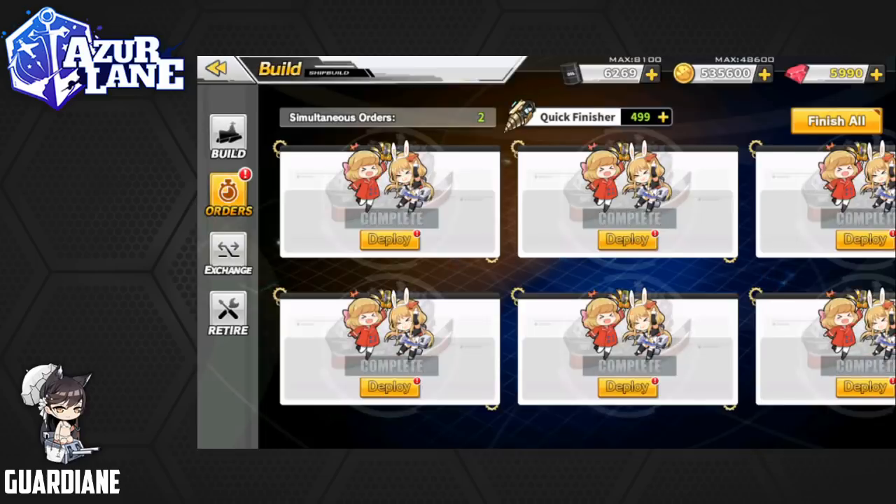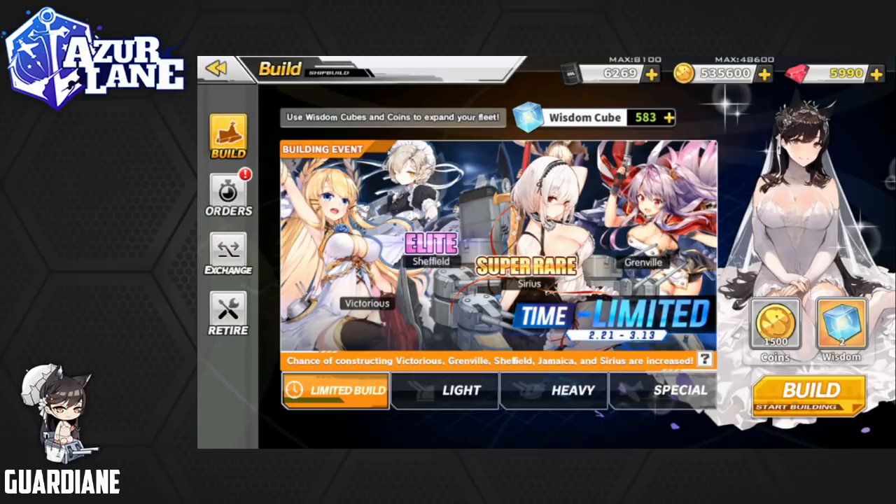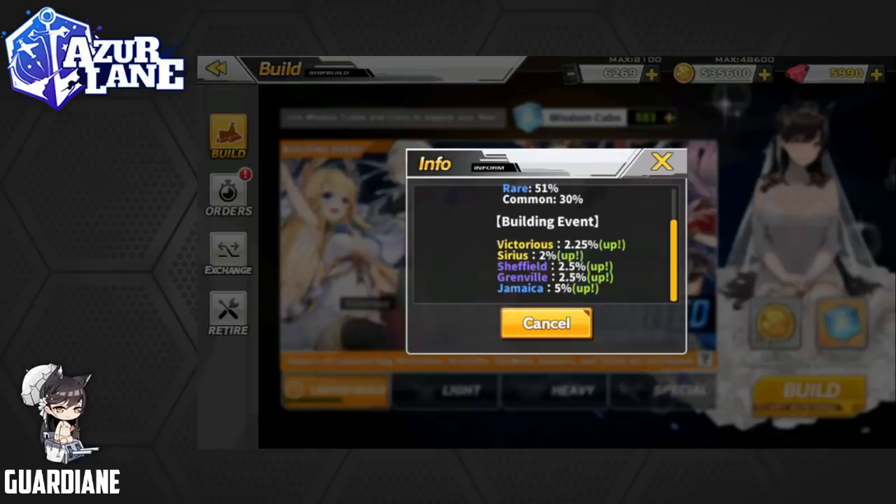Looking at the banner itself, for the limited build constructions we have Victorious, Sheffield, Sirius, Grenville, and in addition to those, there's Jamaica who is a rare and looks amazing as well. In reality, I would love to get every single one of these. Sheffield is probably the lowest priority, but I definitely need to get the other four. I am not walking away from this banner with any cubes if I don't have all four of them. This is a top priority banner for me.